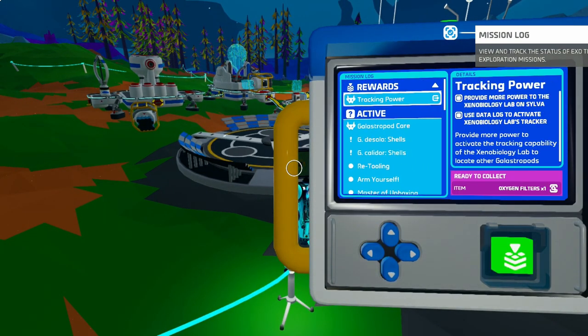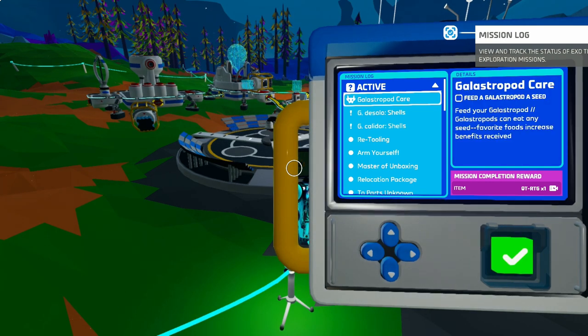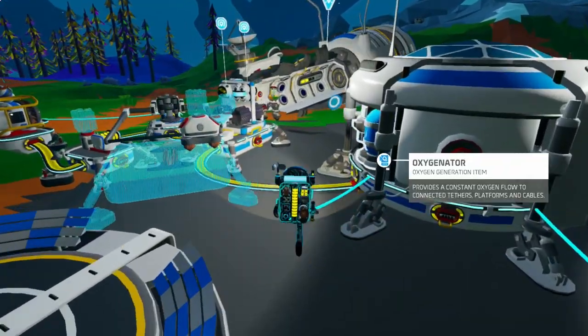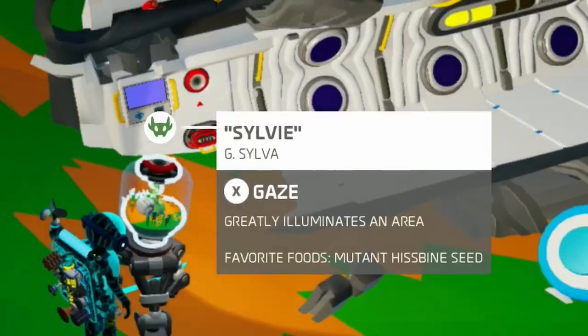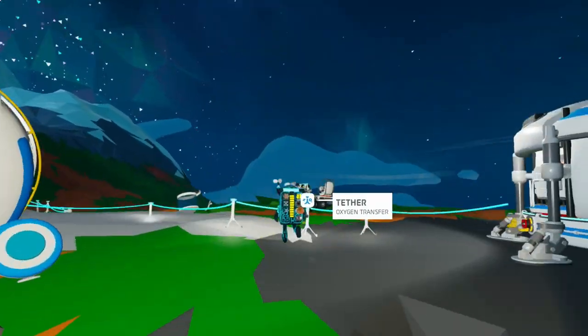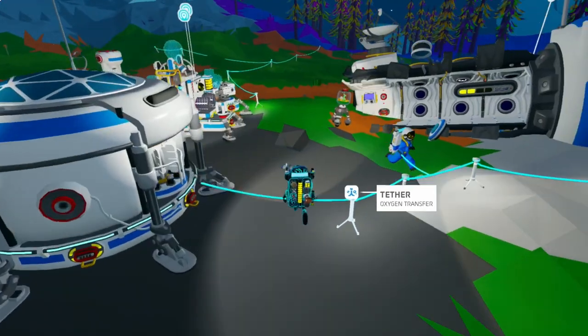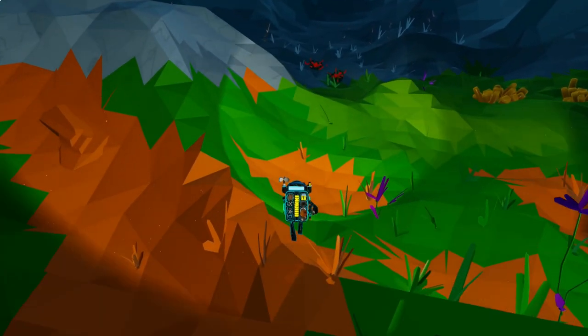Oh god — oxygen filters, nice! Feed a galastropod a seed. Well, what does the galastropod like? Let's see — mutant his spine seed. I don't think we have any mutant his spine seeds here, so let's go try to find a seed.